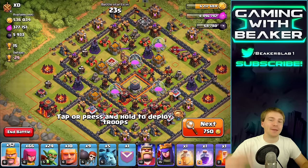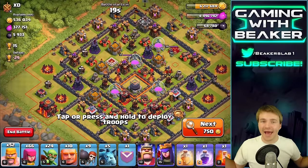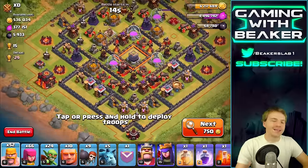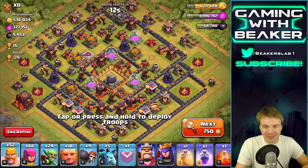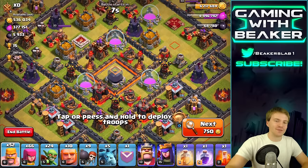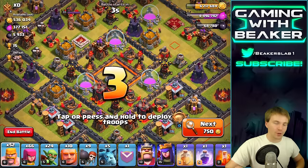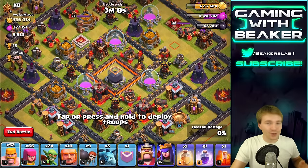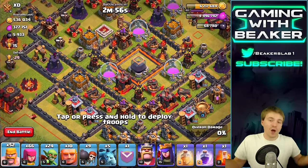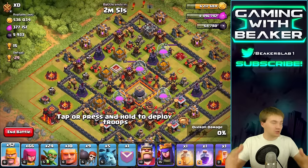Wow, look at this base — this was the second base I found when I was searching. Gold League baby, I am back! We got an abnormally huge base here. This guy's a Town Hall 10 and he has a lot in the drills — each of these drills has around a thousand in it, because the storage cap is three thousand, and there's almost three thousand on top of that in the drills.